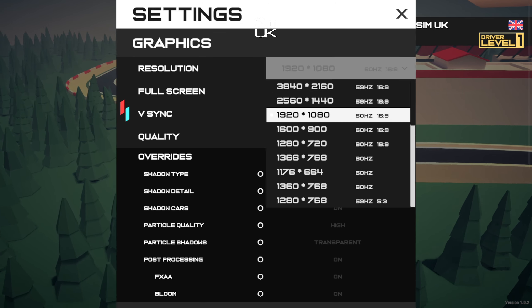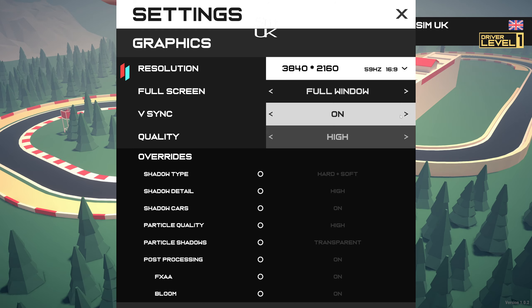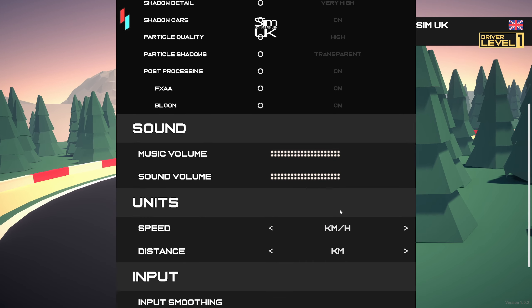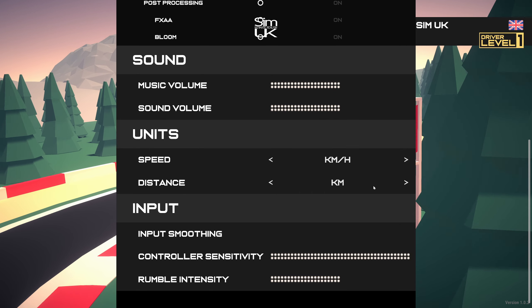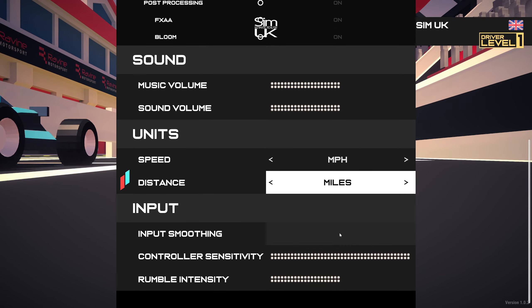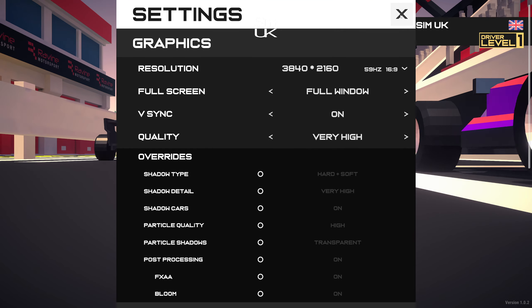For some reason we're running in 1080p — let's swap that to 4K full window. V-sync is on, quality is very high. Speed in miles per hour, distance in miles. Okay, looks like we're good.